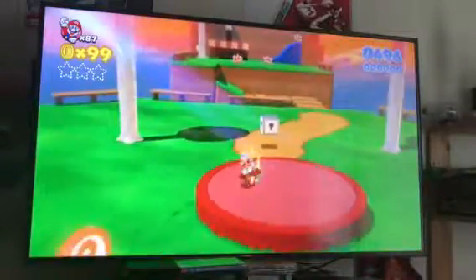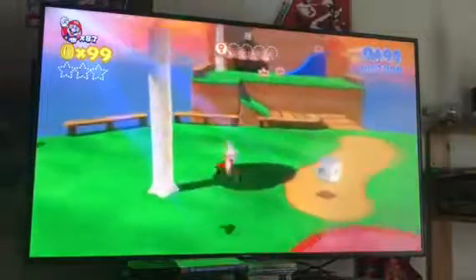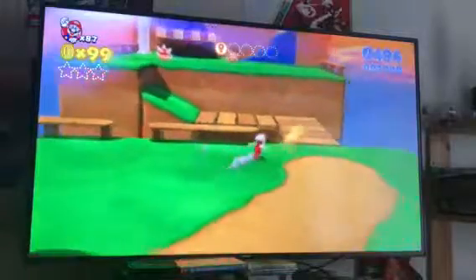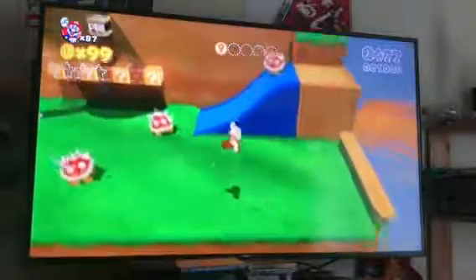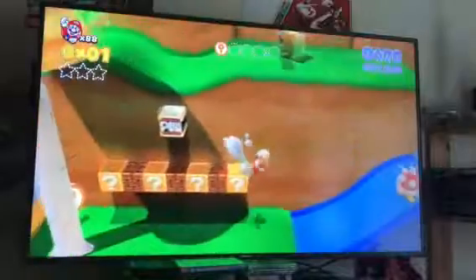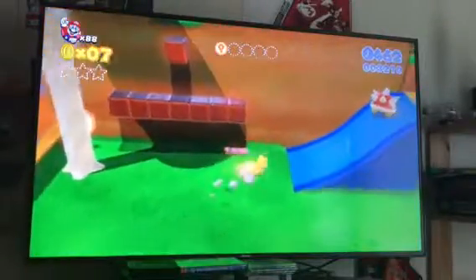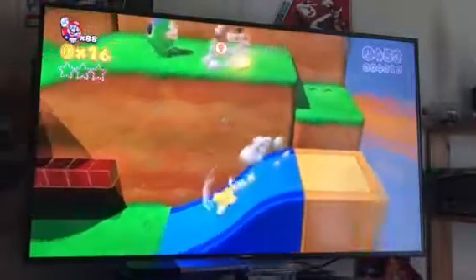You have to collect five keys. You'll find your first one right here. They'll introduce us to a new power-up — it's this catsuit where you can ground pound and collect coins and turn into a gold statue like this. Pretty cool, isn't it?